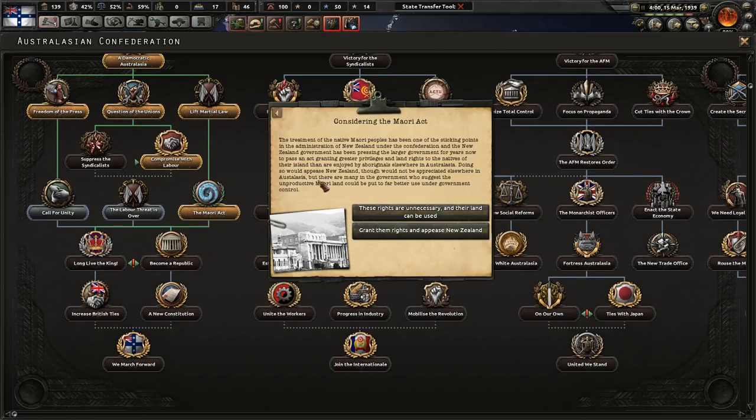There are decisions about the treatment of Māori in New Zealand. You can either open those lands for use — gaining more building slots at the cost of political power — or take a more respectful approach.